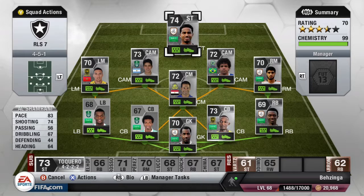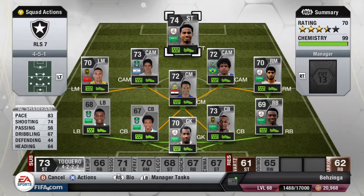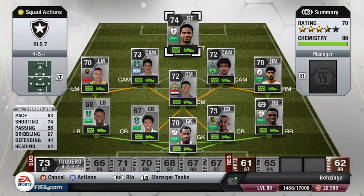Finally, up front we have Al Shamrani — probably my favorite silver striker. He has 83 pace and 74 shooting, and he's just an absolute beast. I loved playing with him — he scored two goals in two games online, and was fantastic for this squad.